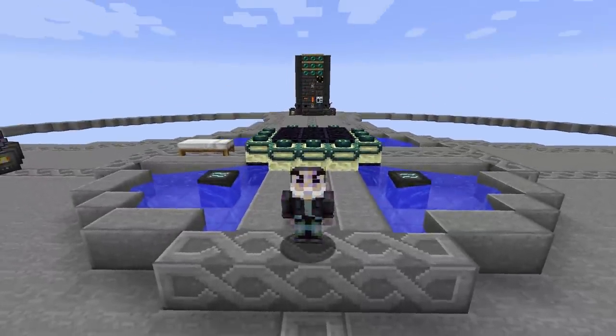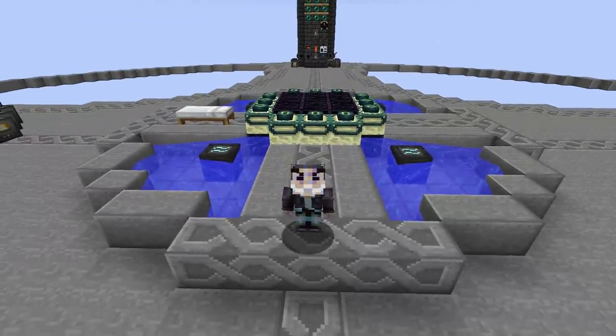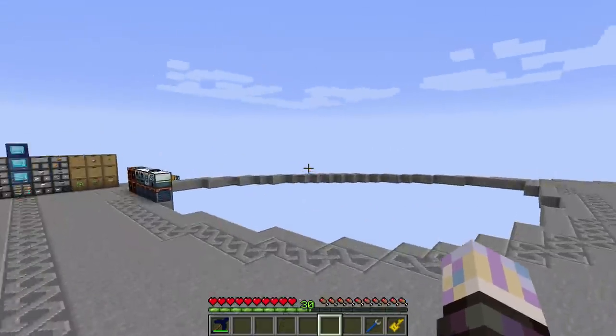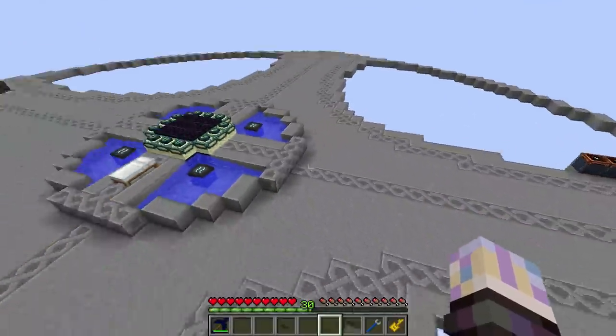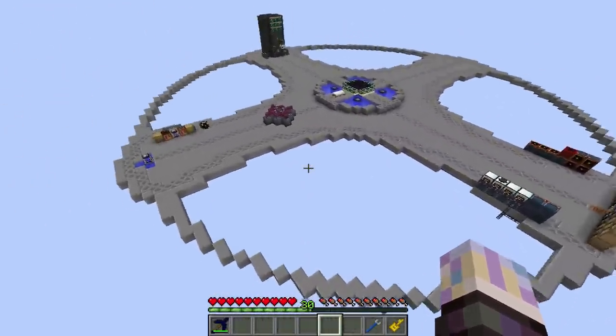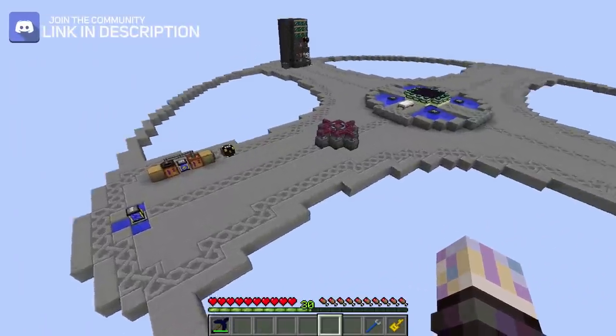Hello everyone, it's Digital Labs, and this is Ultimate Alchemy. I'm having a pretty amazing one myself, and in between episodes you can see I did some stuff, so let's take a look around. I built myself a little platform here — it's just a circle with some little fancy pathways going off in different directions.